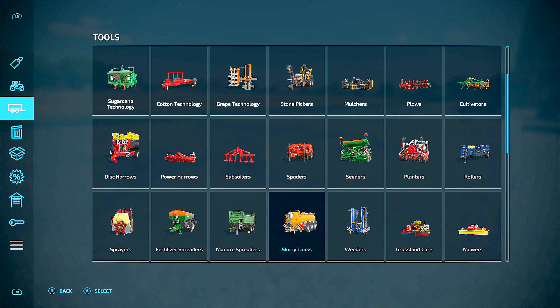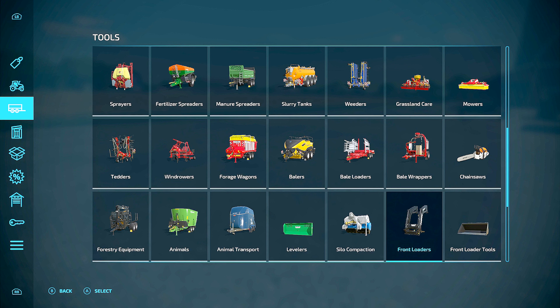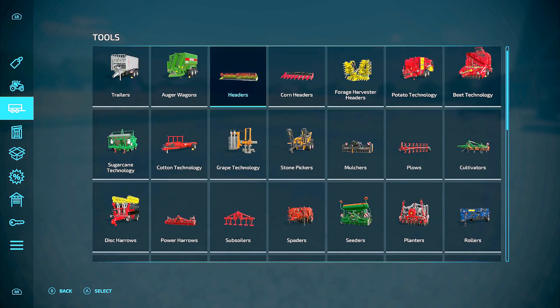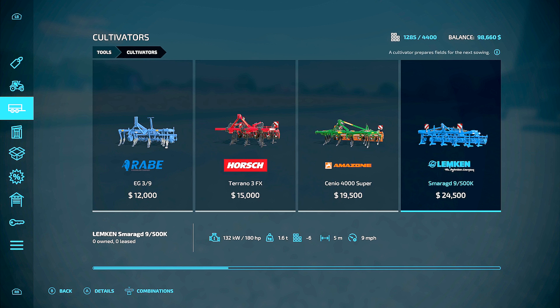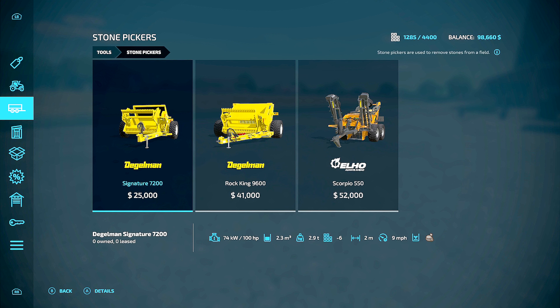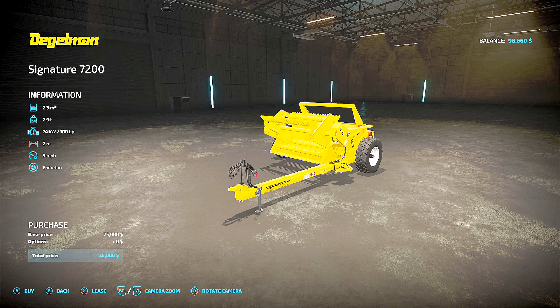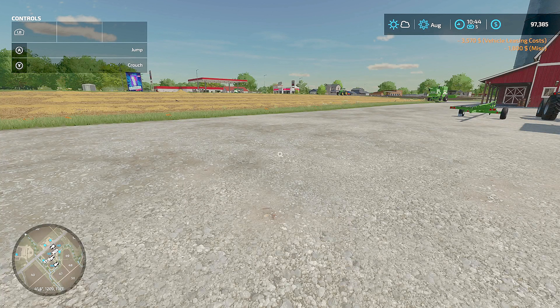And then we need a rock picker. It's probably gonna take just as long to find it. I should have planned this accordingly, found it before I started recording. Going one by one here — it's not cultivator, not a plow... oh, there it is! Stone picker. The Degelman Signature 7200 — that's all we need. Again, we are going to lease it only. We're gonna lease this thing for $1,275.